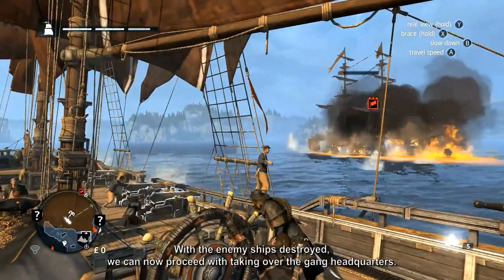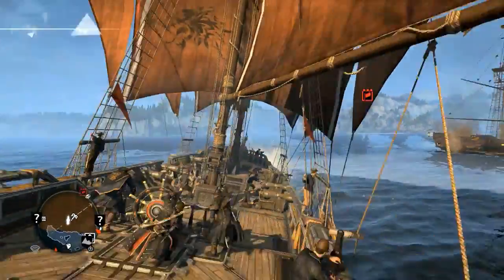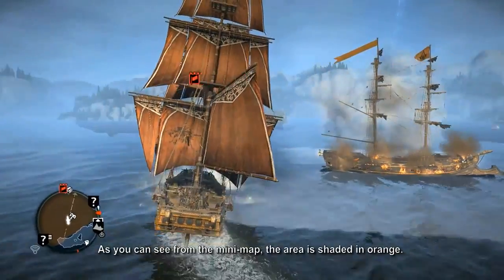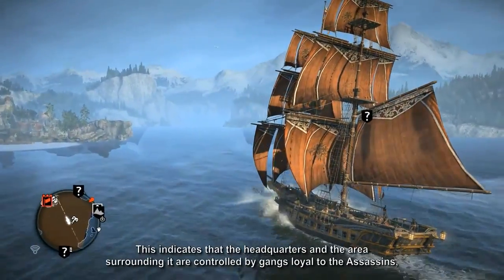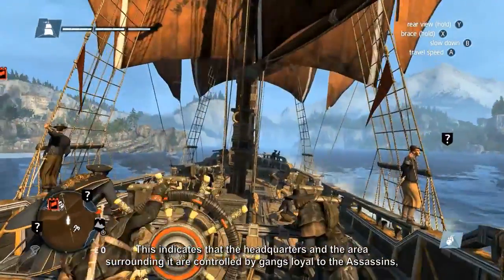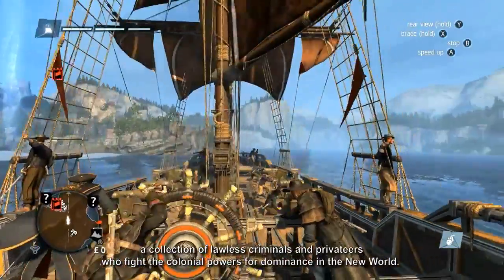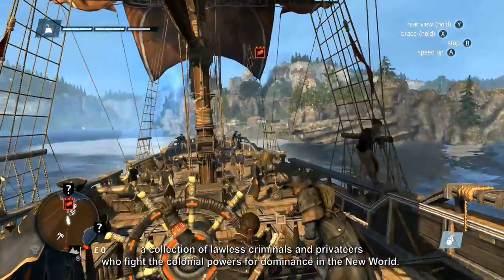With the enemy ships destroyed, we can now proceed with taking over the gang headquarters. As you can see from the minimap, the area is shaded in orange. This indicates that the headquarters and the area surrounding it are controlled by gangs loyal to the Assassins — a collection of lawless criminals and privateers who fight the colonial powers for dominance in the New World.